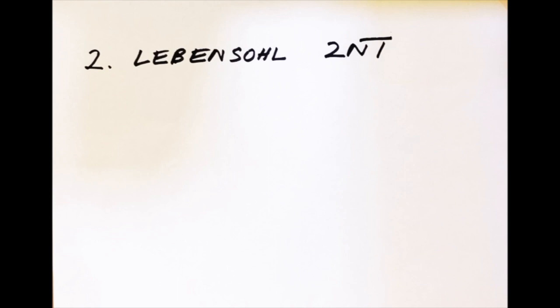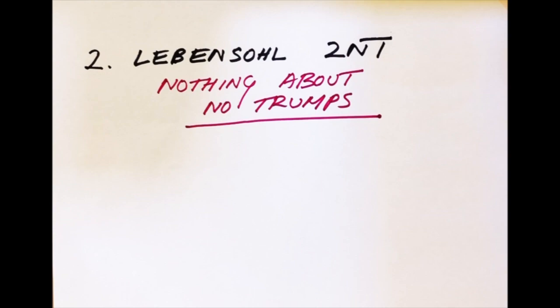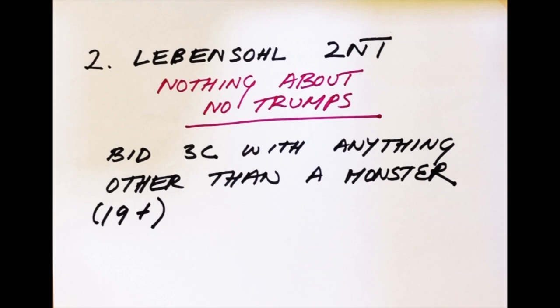With all those other hands with fewer than 8 points, you bid 2 no trumps. This 2 no trump bid says nothing about no trumps. It is not suggesting a place to play. It is simply asking your partner to bid 3 clubs with anything other than a monster hand. By a monster hand, I mean 19 points or more. This 2 no trump bid is a Levensole 2 no trump bid.